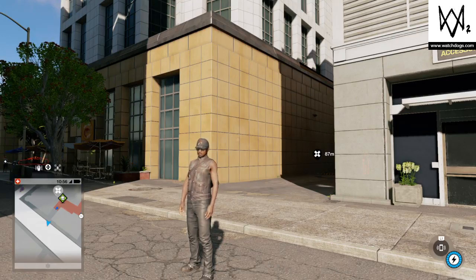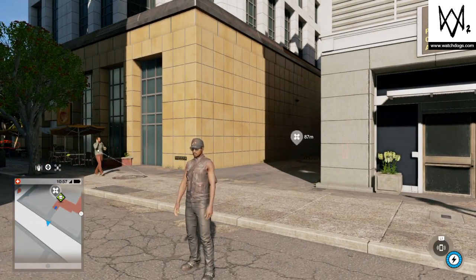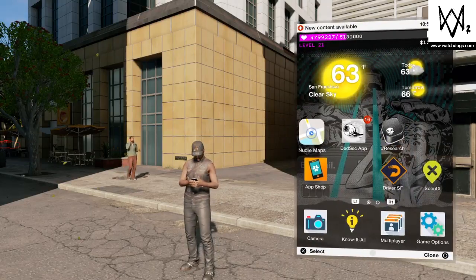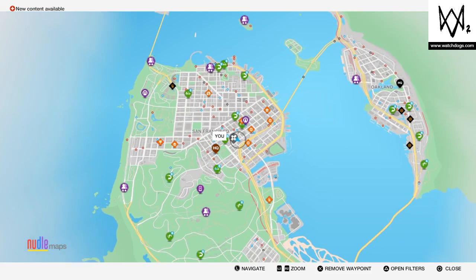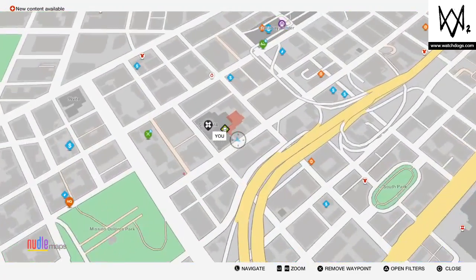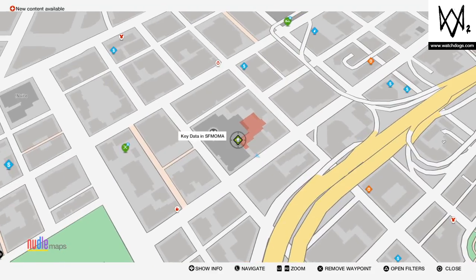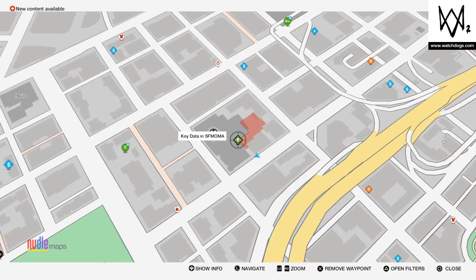For today's last key data point, we're hanging out outside of the San Francisco Museum of Modern Art — not too far from where we just were at the Furry Building. Here's our location on the map, pretty much dead center in this part of the island. Here's the San Francisco Museum of Modern Art, and here's the key data point inside this restricted area.